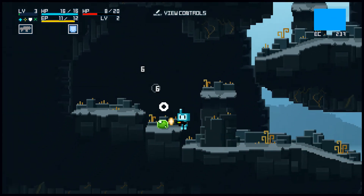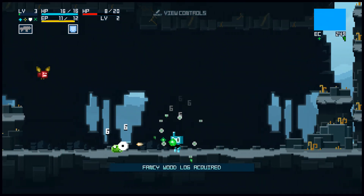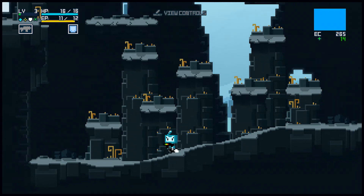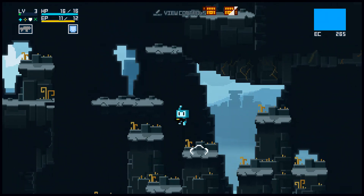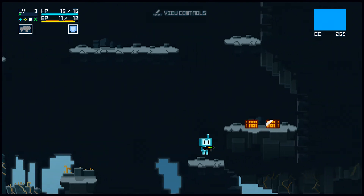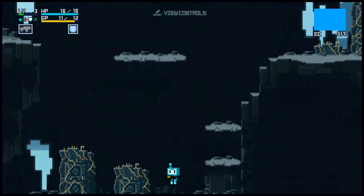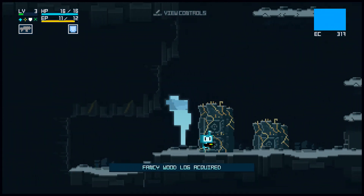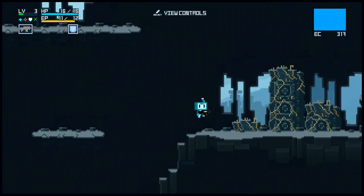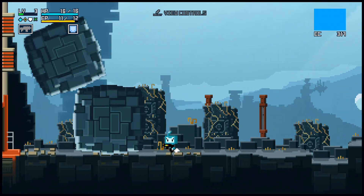Another level up — some more health, some more EP, more damage, more defense. The jump mechanics feel good, the shooting mechanics feel good. Holding the shoot button will make you run, which is kind of odd at first, but I like it. I haven't had any issue with the game crashing or having any bugs or getting trapped anywhere. Because technically if you get trapped somewhere, you can hold the L and R buttons and it will explode you, teleporting you right back to your ship — which is really nice, even as a feature to quickly get back.